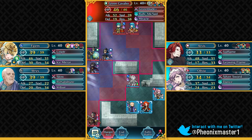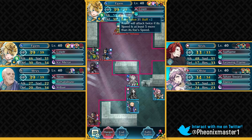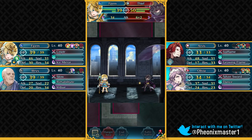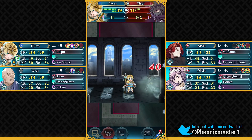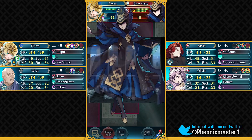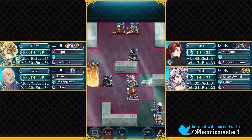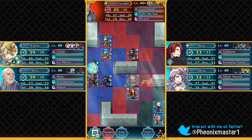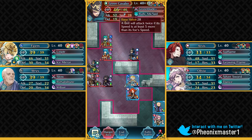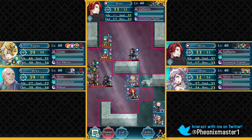Let's put Fjorm in the range of the Thief and the mages. You need to make sure that Fjorm gets the Hone Speed support from Olivia - it's very important. This Thief doesn't really pack a punch, but he can be annoying because he can double pretty much all of your units and apply Poison Strike damage. If you do not have the Hone Speed support on Fjorm, then the Green Cavalier is gonna attack you instead of the Blue Mage. After receiving the Hone Speed buff, Fjorm has got 33 speed, which is just enough to double the Green Cavalier.